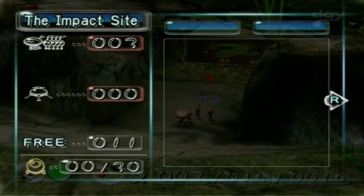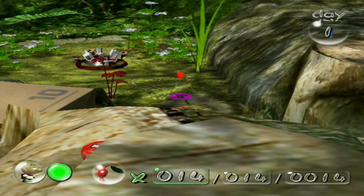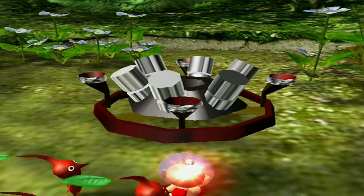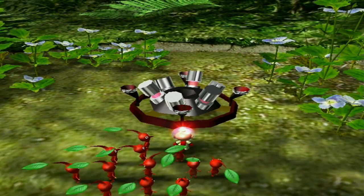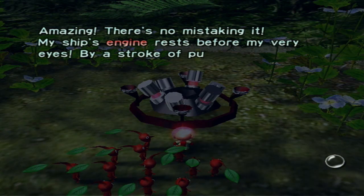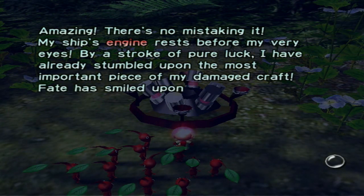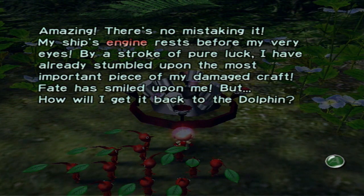We can see we've got a bit of a map over here, but unfortunately my computer's kind of broken, so we can't really get a map of the area. How fortuitous that my engine would just land right here. They're all staring at me — maybe if I don't move, maybe they won't attack. Amazing! There's no mistaking it — my ship's engine rests before my very eyes. By a stroke of pure luck, I have already stumbled upon the most important piece of my damaged craft.